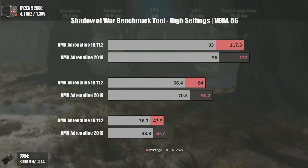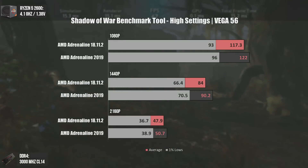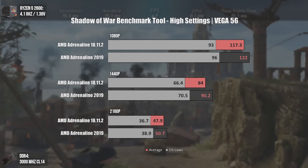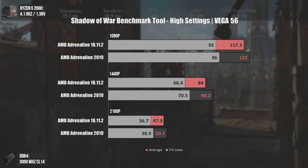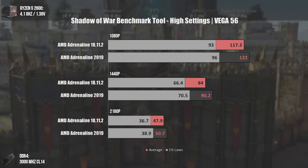Our third game is Shadow of War, and once more we see a substantial boost in FPS. This happens again because with these new drivers my Vega 56 boosts to higher clocks with the same overclocking settings, giving a bit higher performance. Let's now go to the new features.